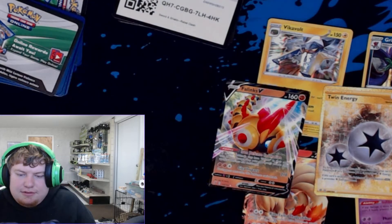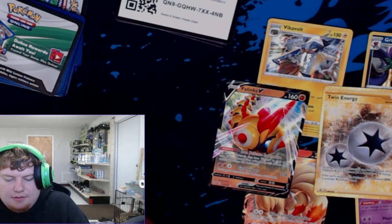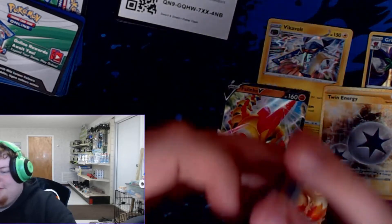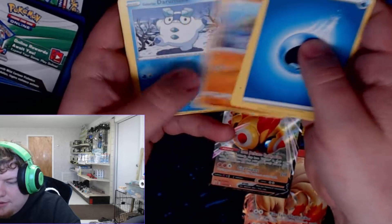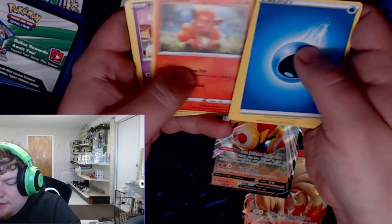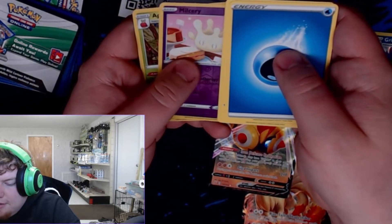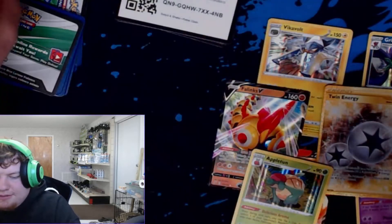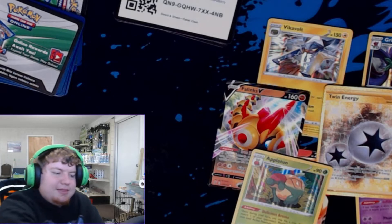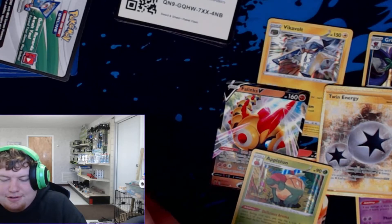Another code for you guys. Water Energy, Lampent, Medicham, Beheeyem, Barbaracle, Darmanitan, Vulpix, Milcery, Galarian Farfetch'd. Reverse Milcery, and another Holo Appletun. So we pick up our second Holo Appletun. No, I don't want the dupes — unless you're going to dupe me a gold card, I don't want the dupe.